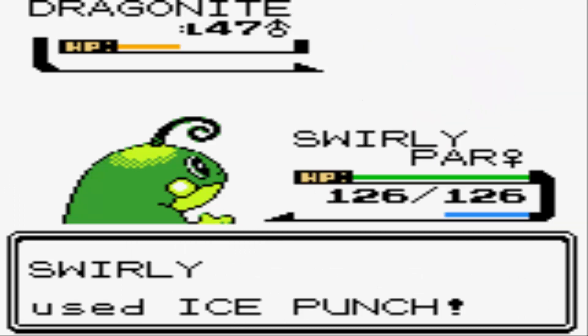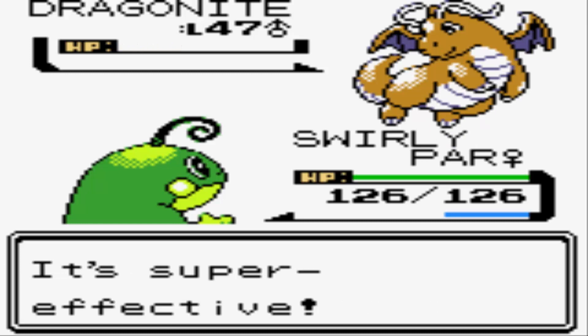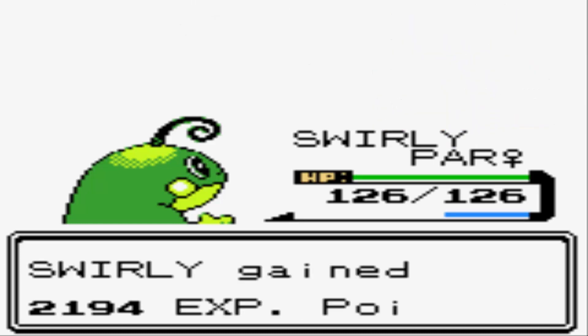And there's the Quick Claw boost! We got one, baby! So we don't even need to worry about taking the Hyper Beam that time around. We just annihilated Dragonite number two. Now we are ready to go! We're on a roll. I'm ready to take on the level 50 guy.